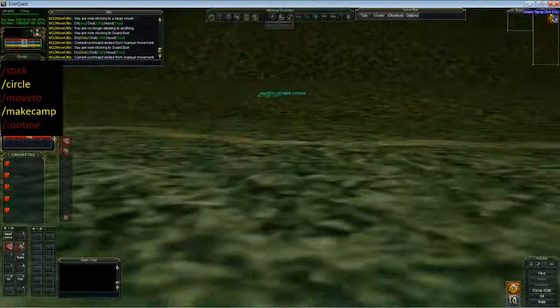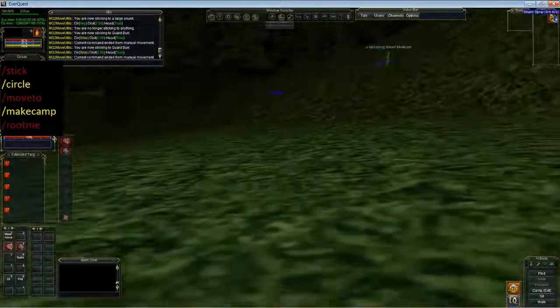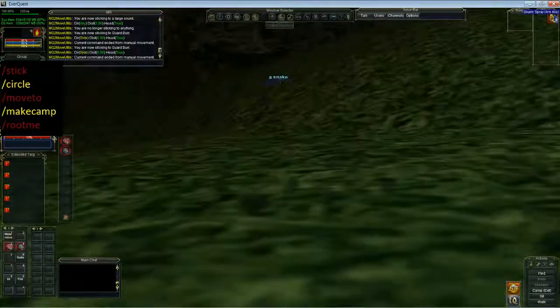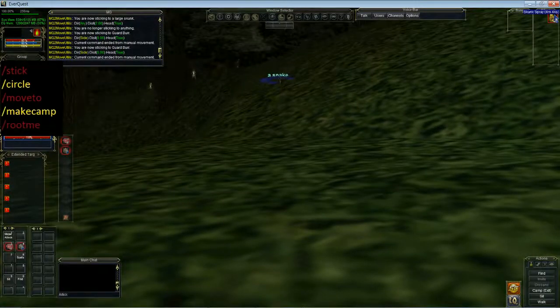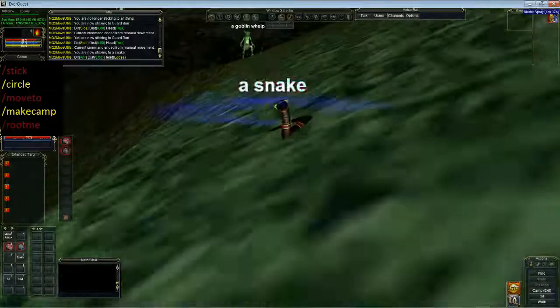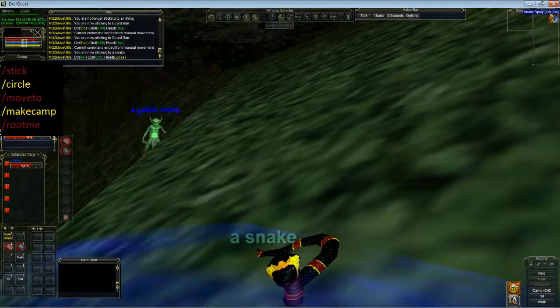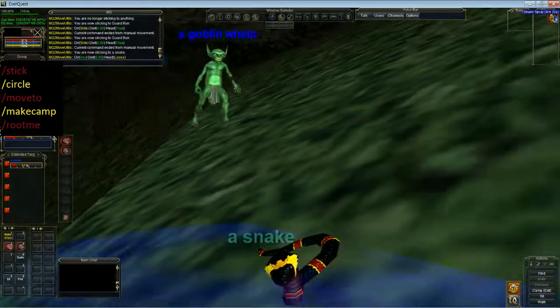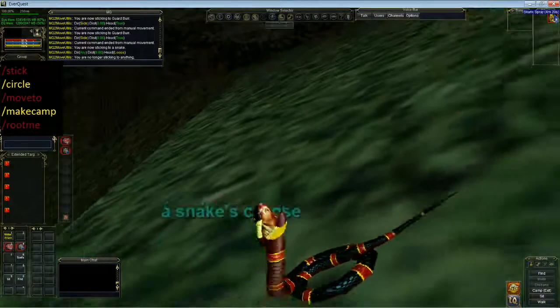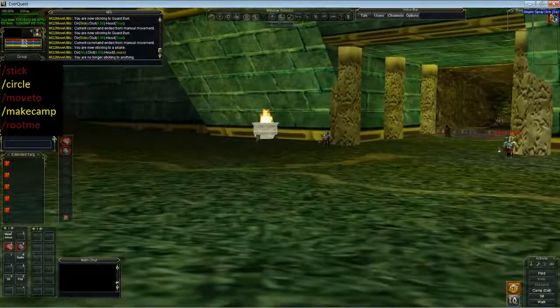Another command that's decent — well, this really should be the default for most people — is the loose command. So we're going to go stick 8 loose. And this will make our stick more human-like. It shouldn't look robot-like if we're chasing something. It's kind of hard to show when you haven't got multiple people attacking a mob as it's moving around.